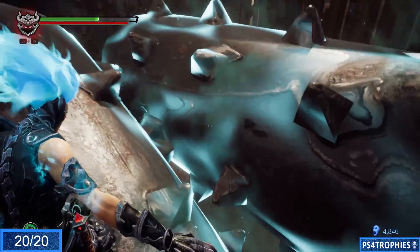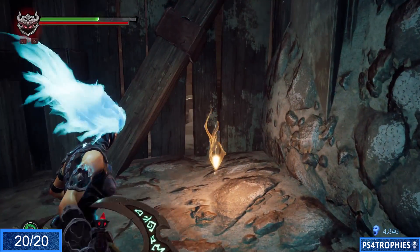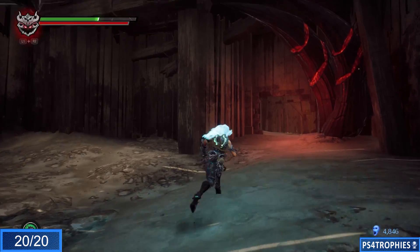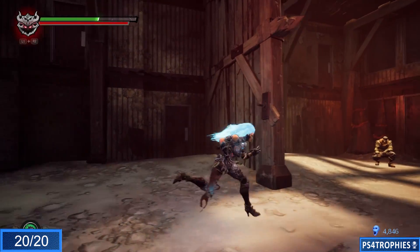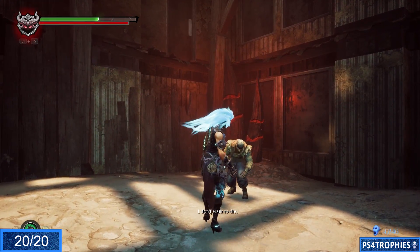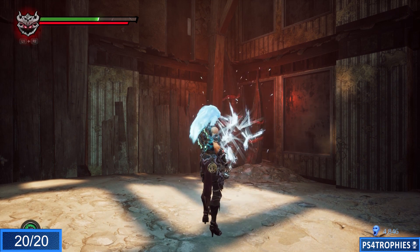That allows us to safely drop down. There are a few collectibles down here including an artifact. At the far opposite end is where we find the 20th and final human. If you collect all 20 you get the humanitarian trophy. I hope you found this video helpful — if you did please hit that like button and of course subscribe.